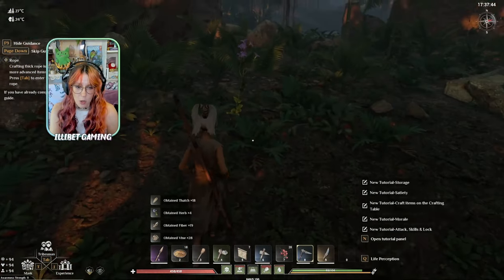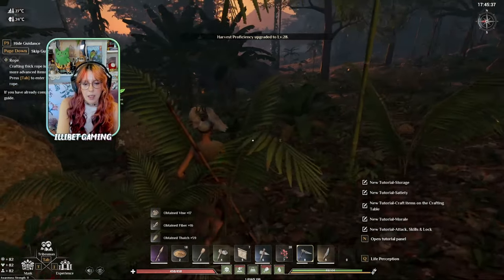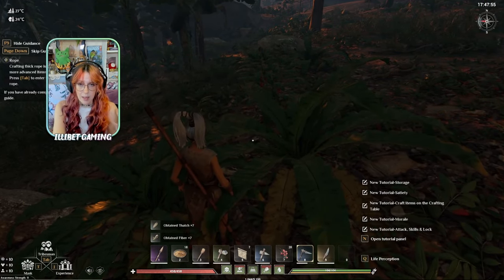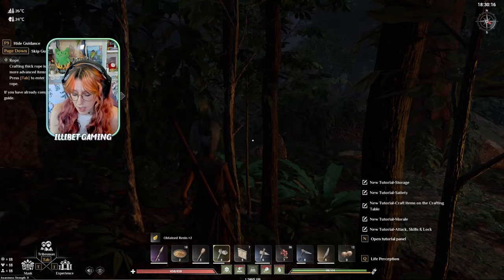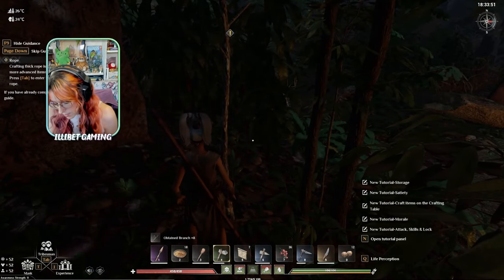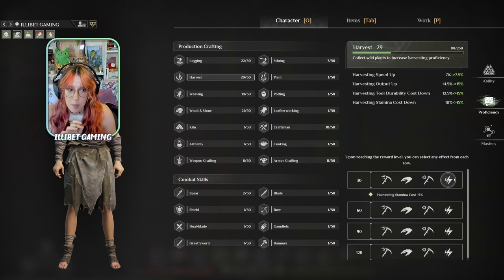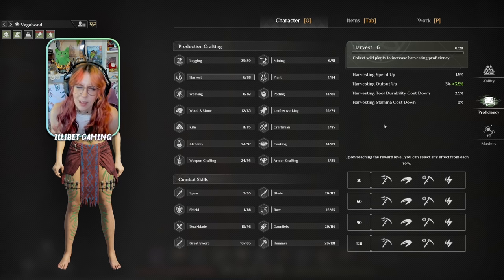Are my harvesting proficiencies almost level 30 already? My follower is horrible at getting logs currently, but as soon as I make a better tool for them it'll be way better. I can make a stone weapon for me soon, and that'll enable way better killing of dogs, which will get me bones and leather. Essentially, just keep at those side quests, getting that XP, trying to get up to the first tier of upgrading yourself and your proficiencies — that will help you gather more things. Keep checking your follower because they'll have different perks you can level up.